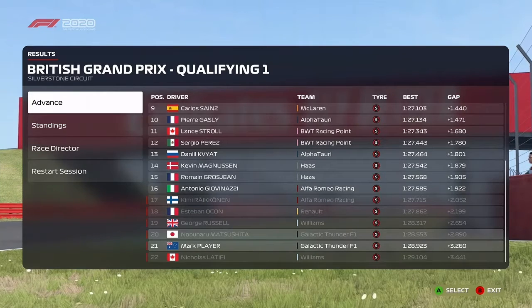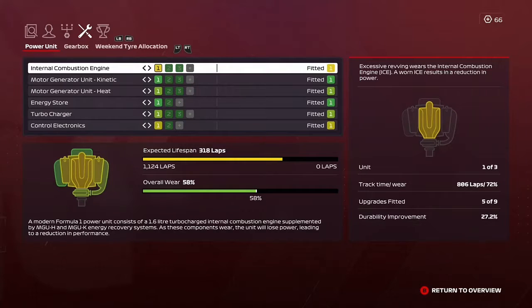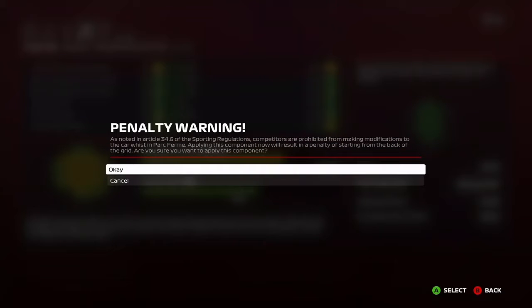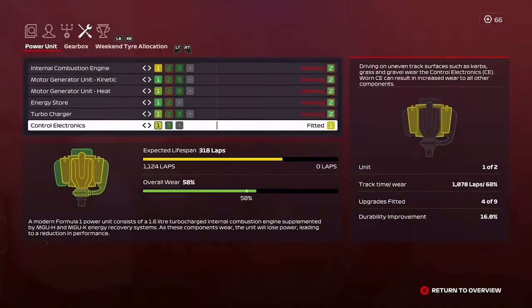We go faster than Nicholas Latifi but it's only 21st position, so we'll be starting right from the back row. Matsushita couldn't out-qualify anyone further up. Ocon had a pretty horrendous qualifying as well, Kimi Räikkönen a long way down. Giovinazzi getting through is a little strange. Grosjean and Magnussen both getting through — the Haas is doing a decent job. That worn engine would have been costing us a significant amount of time in qualifying.